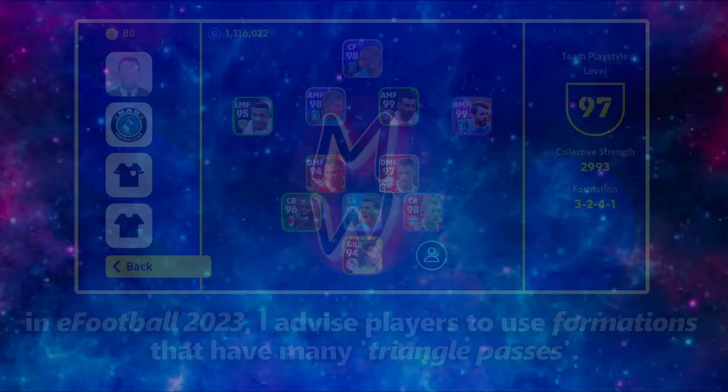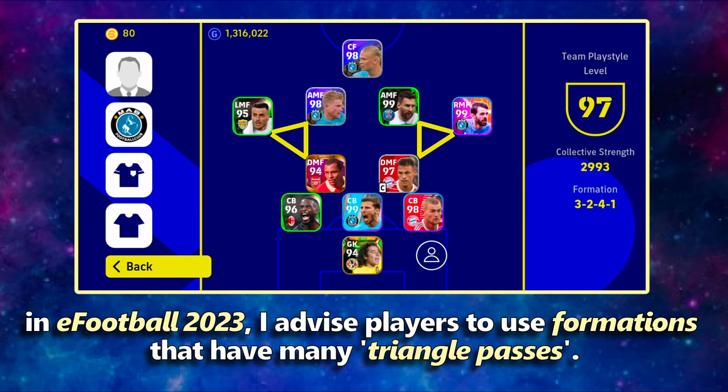Number 4: Formations. In eFootball 2023, I advise players to use formations that have many triangle passes. This is because these types of formations offer more passing options for players.